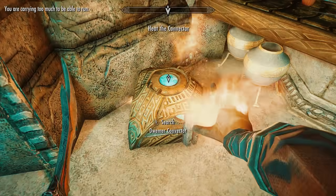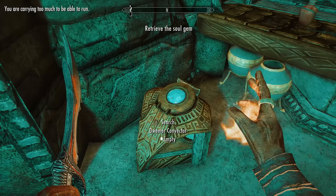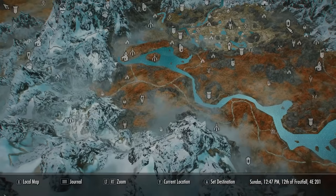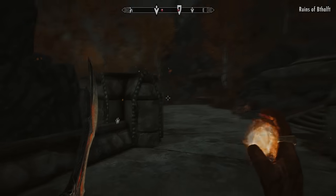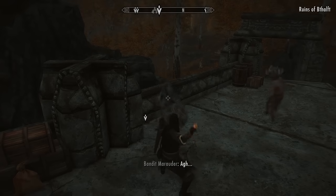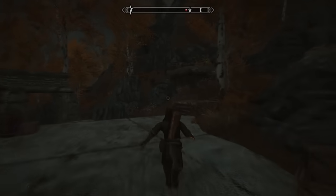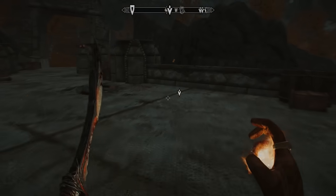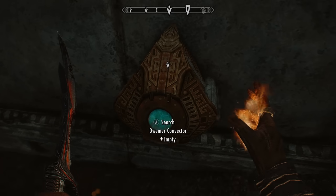Turn around, exit the dungeon, and come across the hill from Mzulft to find the next convector in an unmarked Dwemer storage room right next to it. Go inside and repeat the same process. Then head to a third location to the southwest on the map, dispatch some low-level bandits when you arrive, and find the last convector behind a wall. Repeat the same steps — this time it successfully convects the warped soul gem.